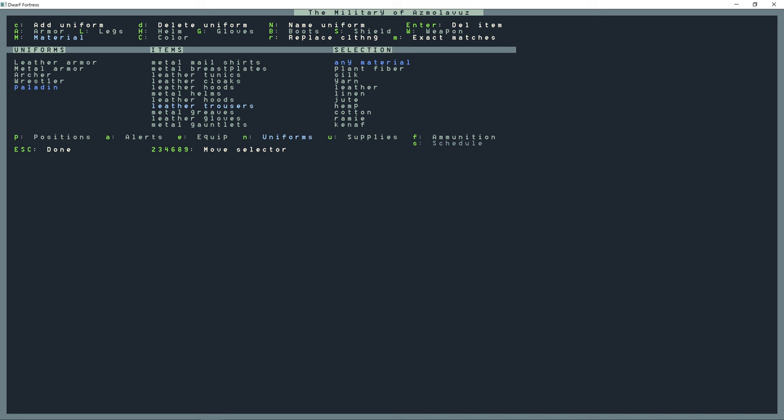With the M button I can switch between exact matches and partial matches. Exact matches means it has to be precise down the list. With partial matches, for example, maybe they have trousers on but they're not leather — they're a different material. I'm going to hold down Control and press C to copy the Paladin uniform, and copy it again and again.